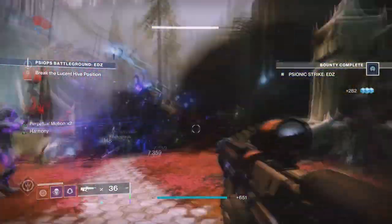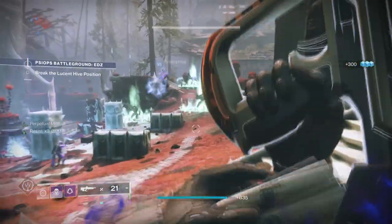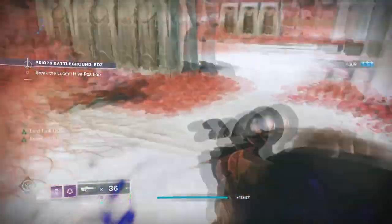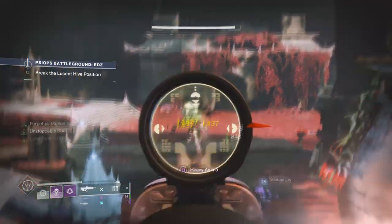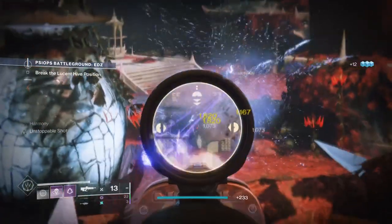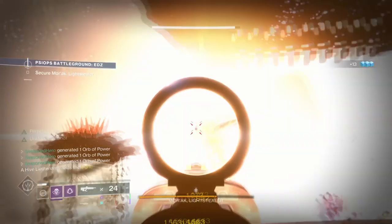The build is pretty self-explanatory, but within a few words: the build makes dying less achievable for the general masses. Omnioculus and void invisibility builds have always been a great setup for any team-based content where survival is highly recommended, and since Void 3.0 it's made such a setup even more powerful. The new build now allows you to go invisible through three different ways, debuff combatants through abilities and weaponry, gain damage resistance, and more — meaning your team can last longer knowing you're there to save them.